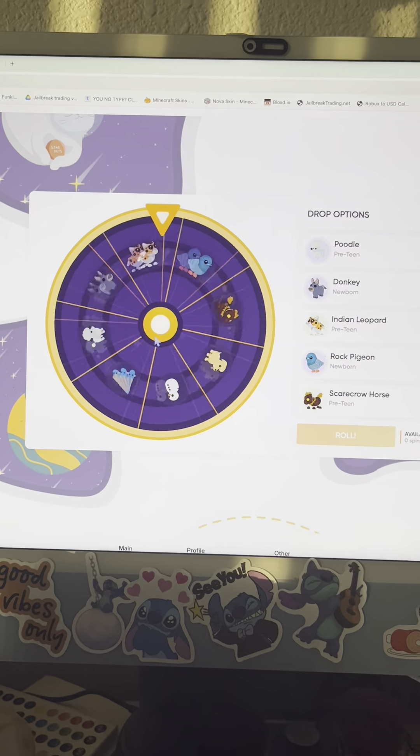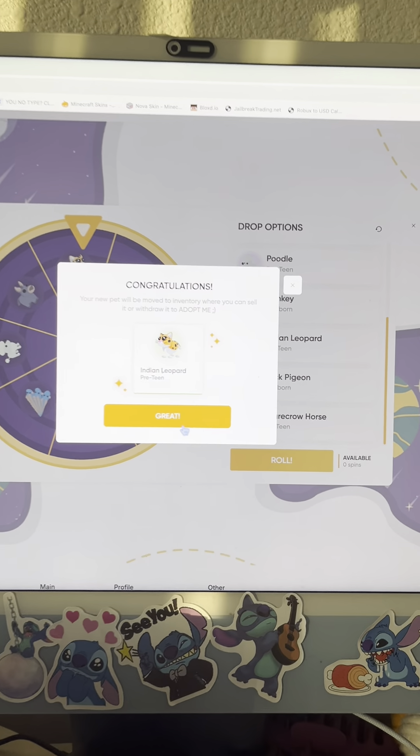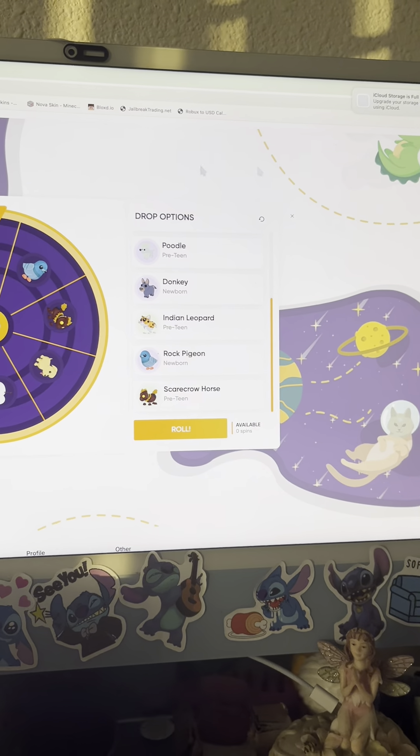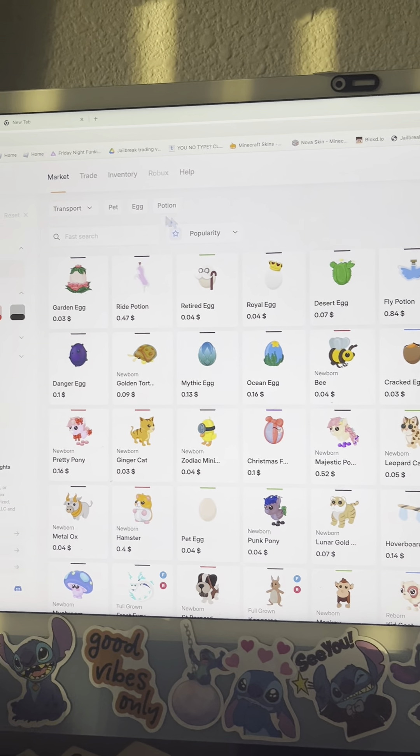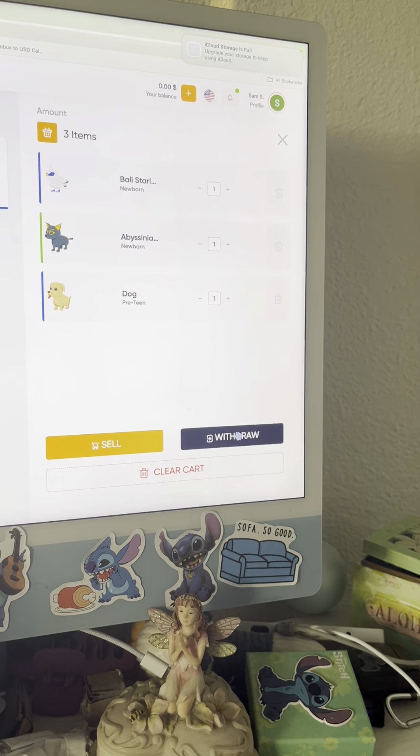And then it'll spin and then it'll land. Oh, nice — click gray. And then once you want to check it out, just click this X right here. Once you want to check it out, just go to inventory. And I already have a bunch of pets right here. But you're just gonna click it, and then you're gonna come here, and then you're gonna click withdraw.